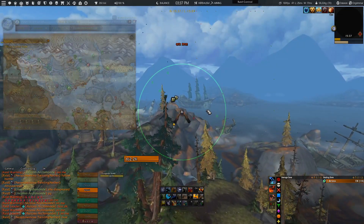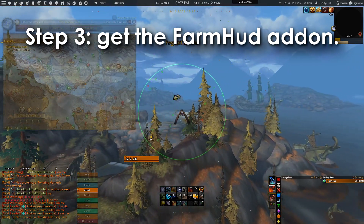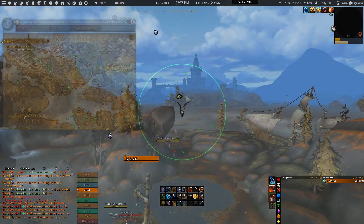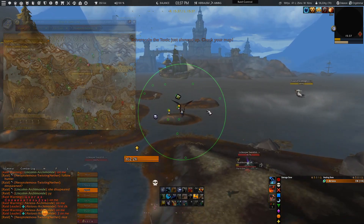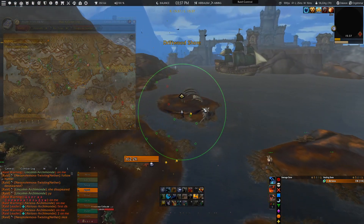The last requirement I would like to recommend is to have the addon called Farm Hud installed, since this will give you a green screen in the middle of your screen which makes it much easier to detect a herb spawn. With that being said, let's dive into the farm itself, since it does require a little explanation if you want the maximum amount of anchor wheat per hour.